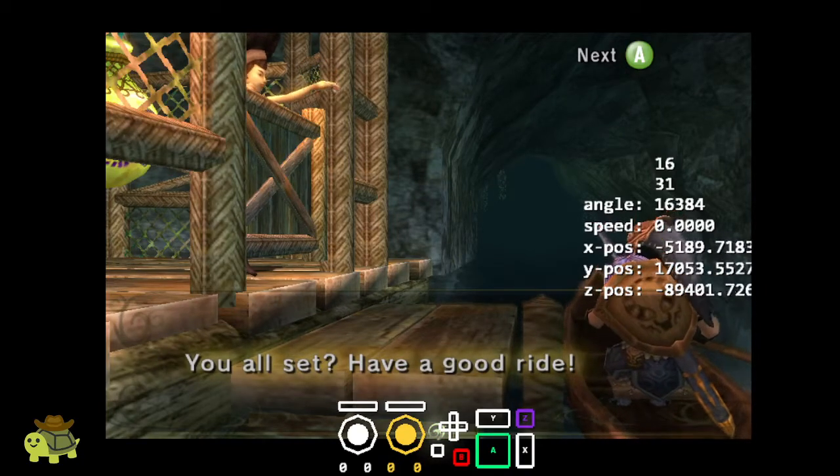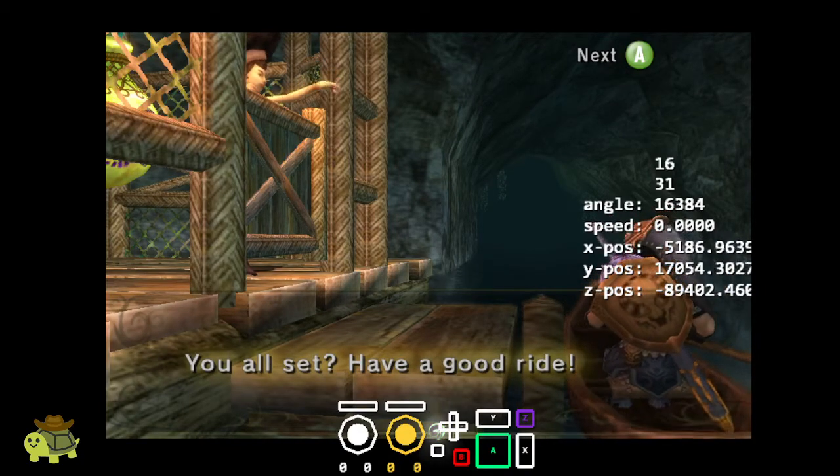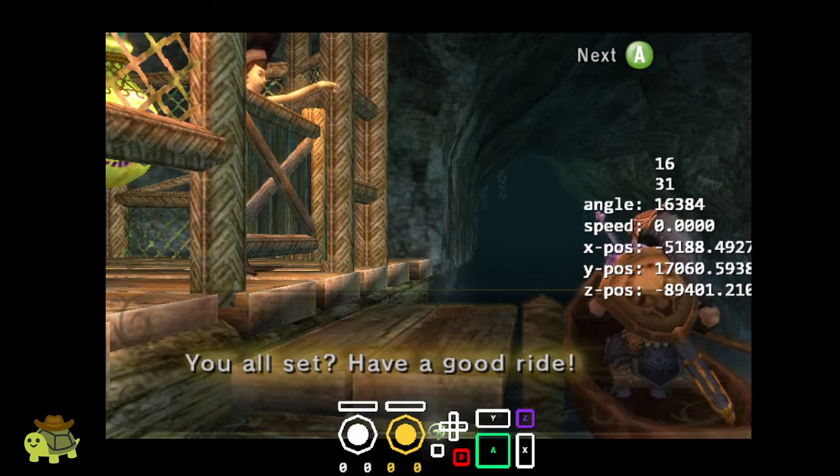The goal of the EZ-2 minigame is to get 25 of the 30 possible points. You get points by shooting the pots — the yellow ones are 1 point each, and the red ones are 2 points each.